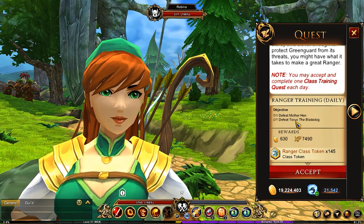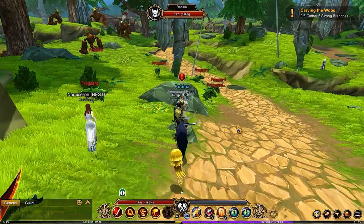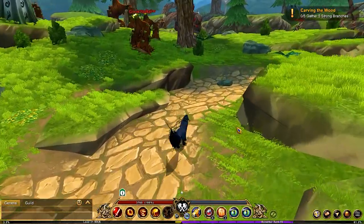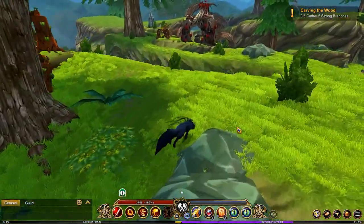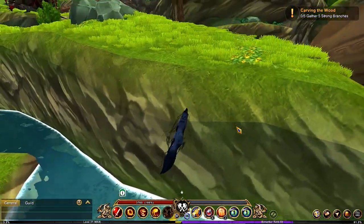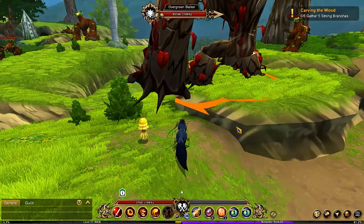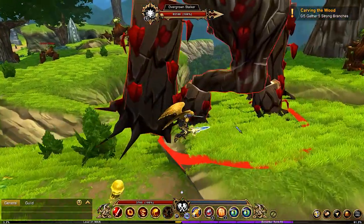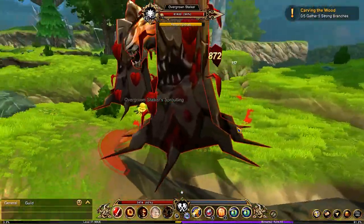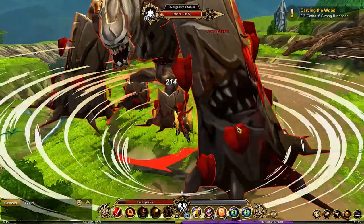You need to get the Mother Hen and the Tophus, the blade dog. Now we need some strong branches, which we're going to be getting from the big Overgrown Stalker guy, which you will find across the bridge. It doesn't really matter how you get there, but this guy is level five with 65,000 HP, so it's quite time consuming to take him down. You're going to need to take him down five times.